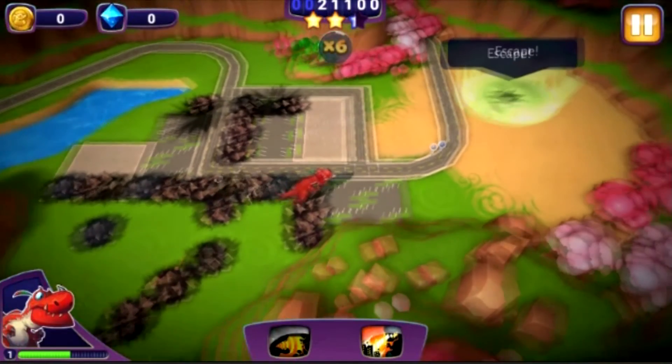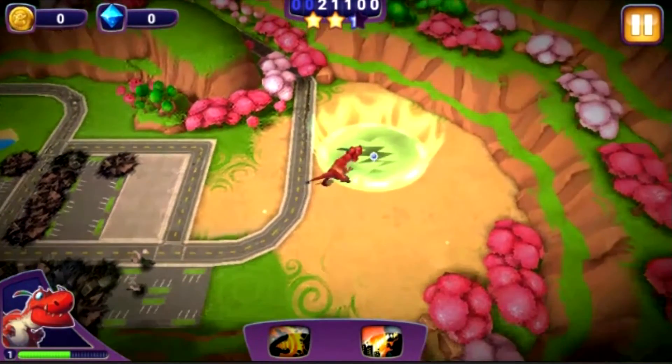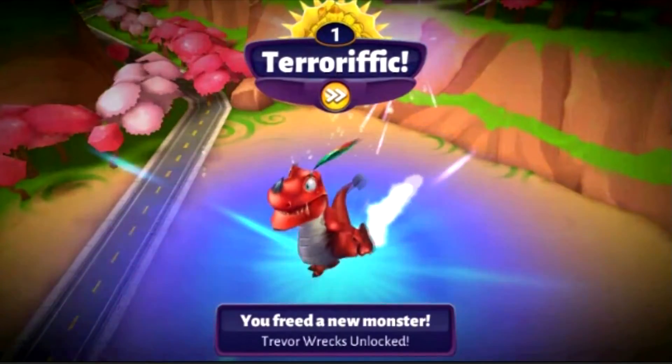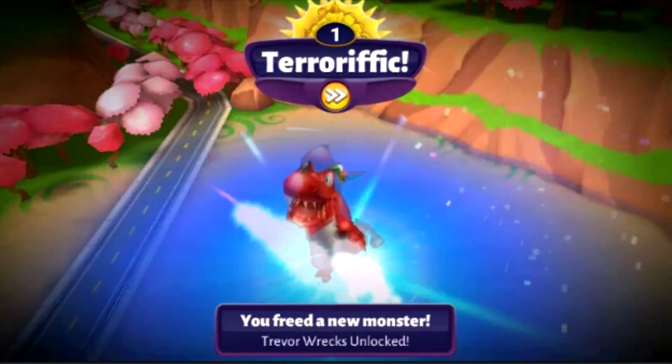Gotta try out that new second power we got. Oh! Looks like we're done. Yep, there's the entrance. There we go. And you freed a new monster — Trevor Rex Unlocked. And we got Terrific.